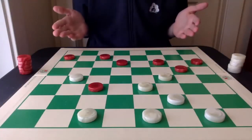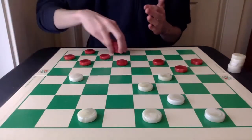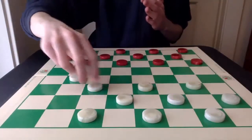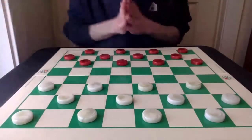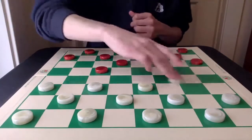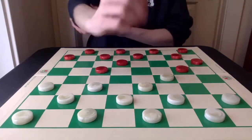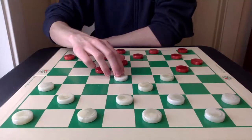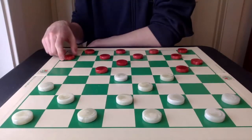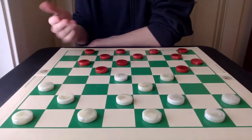So how did we get into this position in the first place? Let's set the board up from the start so we can go through it in full. The opening is 9-14, 24-19, and 11-16. White attacks the center with 22-18, and red can play 5-9, but it's a bit of an uphill game for red.